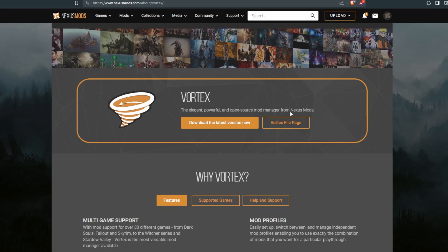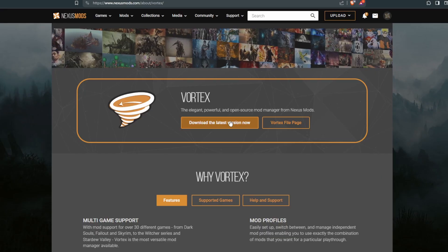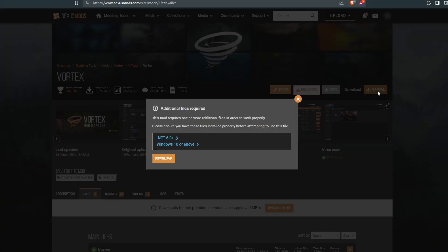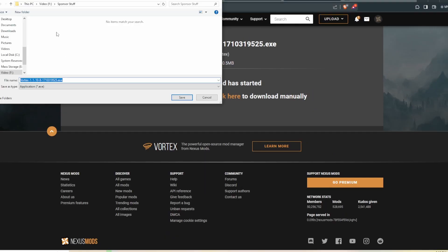We're going to start by downloading Vortex. Vortex can be found on the Nexus Mods site, and it is Nexus Mods' in-house manager. You're going to download the latest version now. It'll take you to a mod page, a lot like the mods you're going to be looking for. You're just going to go ahead and hit manual download, slow download, and then it'll pop up a window. From here, you just want to select where you want to download this exe.